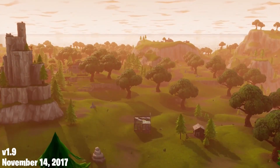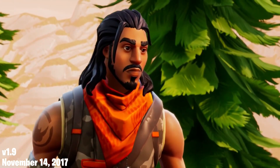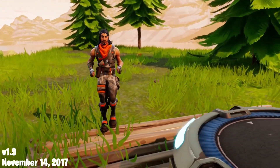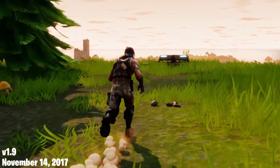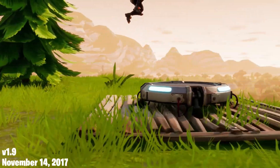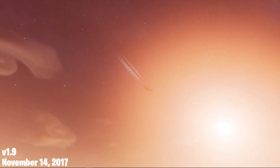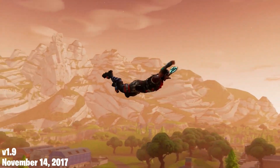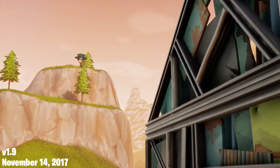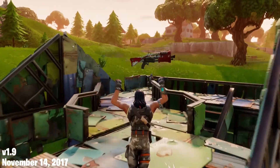On November 14th, 2017, version 1.9 released and it came with a new Launch Pad. It was a trap and came in an epic rarity. When placed down, players could jump onto it and it would launch them into the air where they can then redeploy their glider. This item was very good for mobility, and being able to be placed on builds, you can build up as high as you want to glide much farther. The one downside though was that it severely outclassed the Directional Jump Pad for mobility.